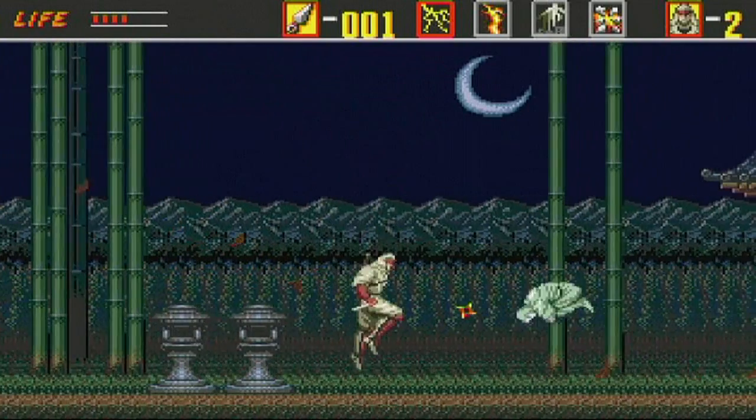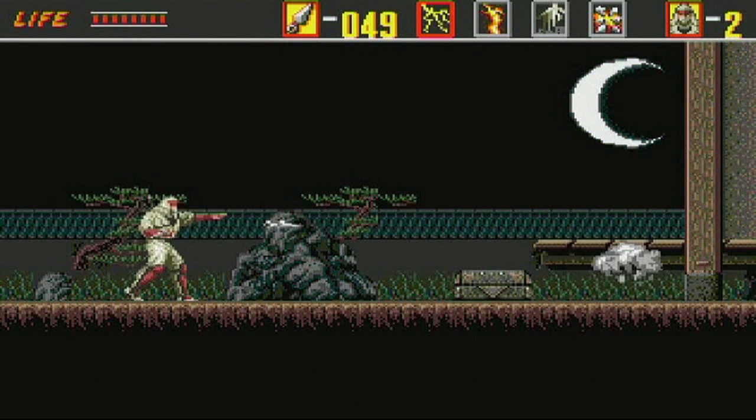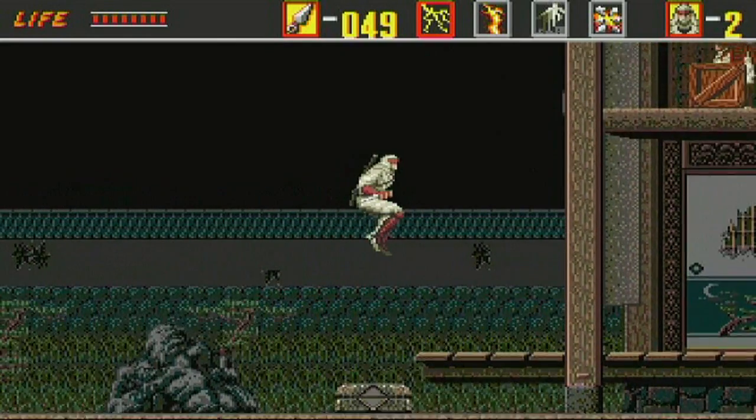Sometimes he dies with one hit, sometimes with several. Usually use the double jump technique and it will finish him off, or get nice and close to him and that will also finish him off. And on we go to level 2.